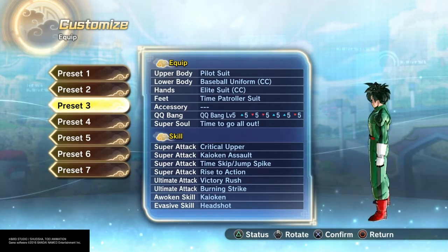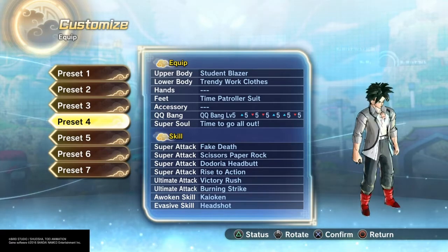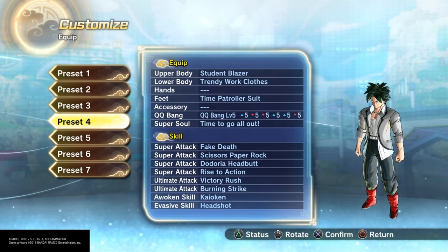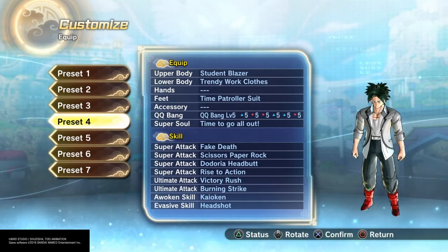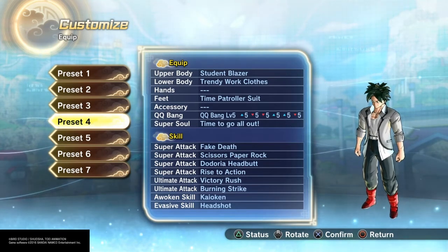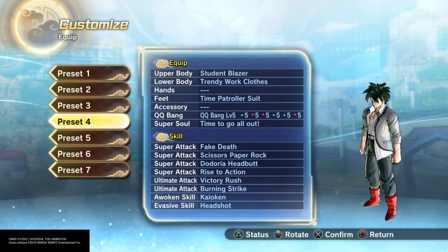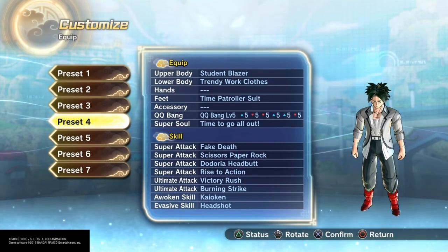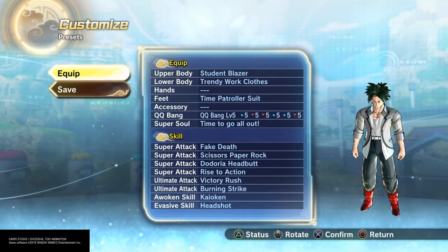The last preset of course is the school one. As you can see his moves aren't as efficient as the others — we got fake death, rock paper scissors, and headbutt, and rise to action. I used rise to action to make it look like 'okay kids, snap out of it,' and you know when he's in school he's kind of a scaredy cat so I get rock paper scissors on some kids. The fake death is because he's always clumsy and falling all over the place running into people — I really tried to make Deku authentic.